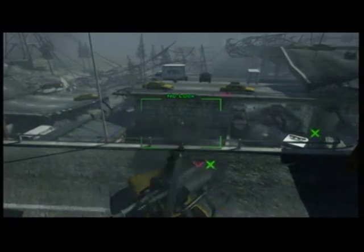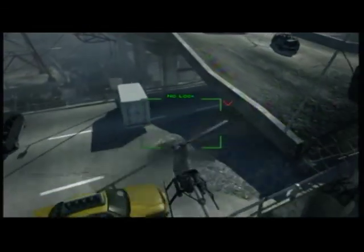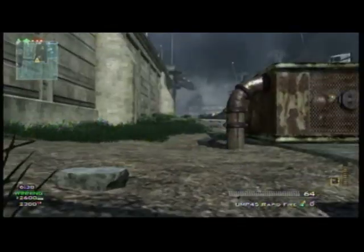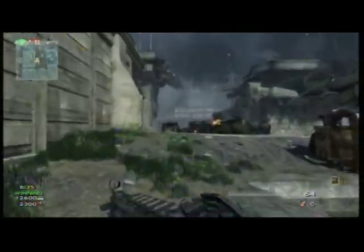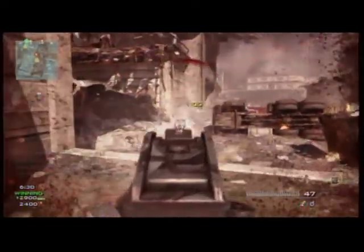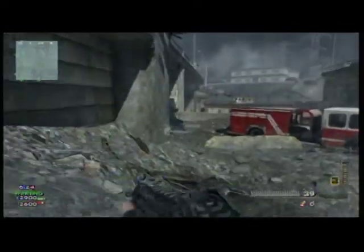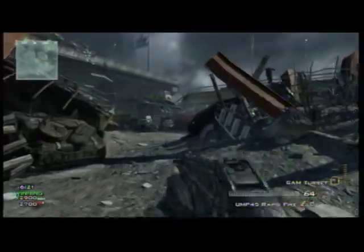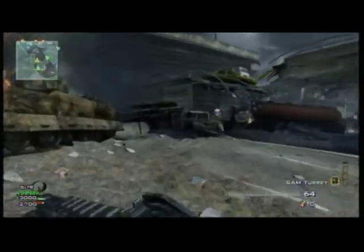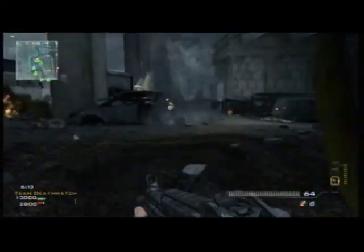The assault package is different from the support package in that everything is meant to get kills, but they do reset upon death like normal killstreaks. There is also the specialist package, which you unlock at level 20. When you get the specialist package, it has no killstreaks and it does reset upon death. Every two kills, you get to choose a perk. You can get up to about six perks at one time. I haven't really tried it much, so you might be able to get more — I'm not sure.